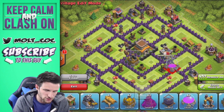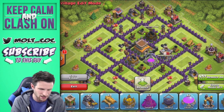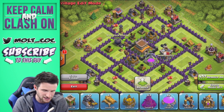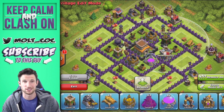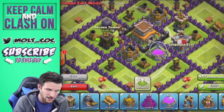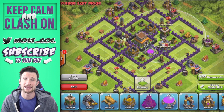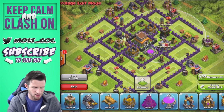Mortars most definitely, because people are going to be attacking with Barch and you want to defend as best as possible. Even though this is a trophy base, I do still want to protect some resources so I can continue upgrading. I'm definitely protecting my dark elixir so I can upgrade my King. I'm bringing archer towers into the middle of the base — archer towers are great to defend air, but also to defend your air defenses. Both of these air defenses are in range of these archer towers, so if an air unit attacks the air defense, the archer towers will protect it.